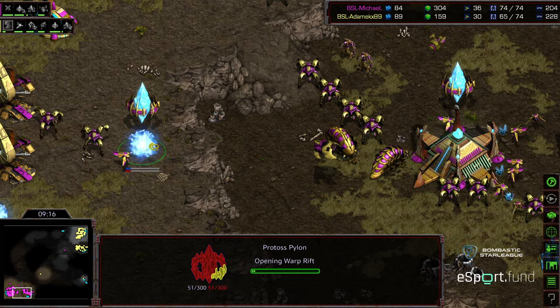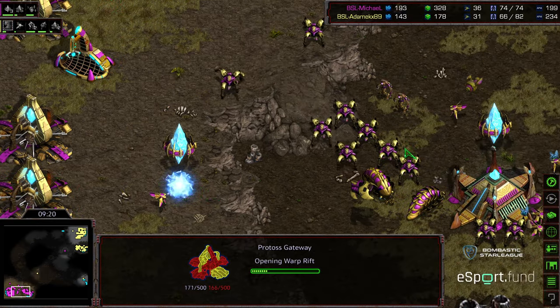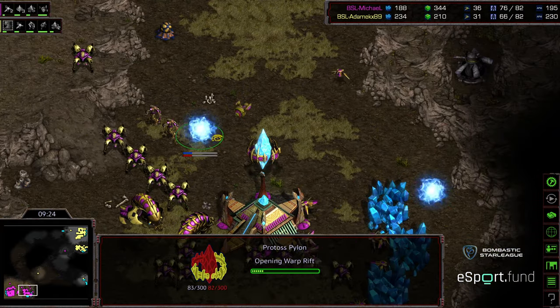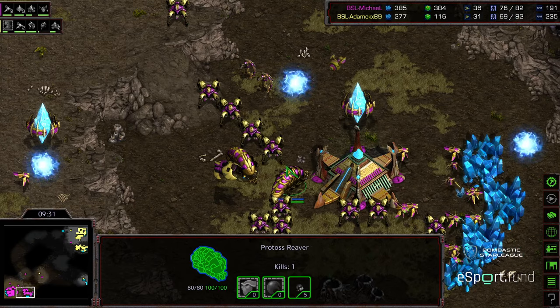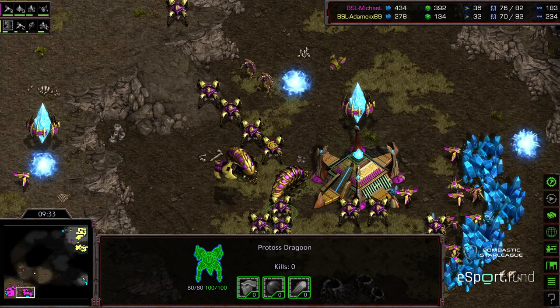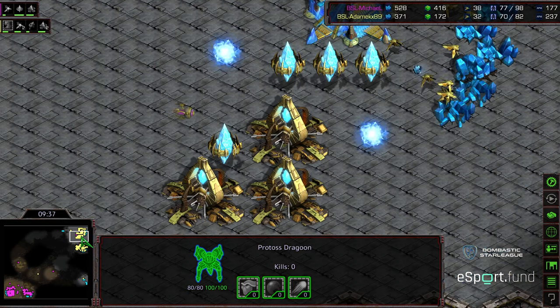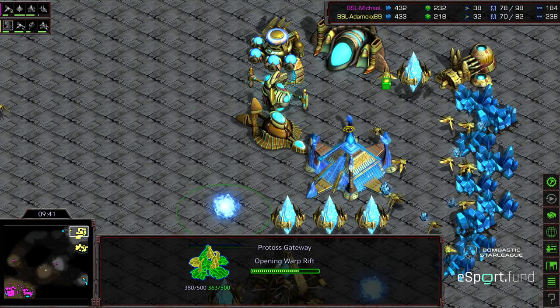Adame significantly behind in the overall probe count, primarily because it's been two nexuses producing against one. There's the additional gateway from Michael. With this amount of vision he should feel comfortable. I don't like this pylon placement though — I think he's trying to use that as a defensive pylon to clog the barrier, but with Psi Storm I'm a little concerned that's actually going to end up working against him. Fourth gateway, fifth gateway for Adame — so going a little bit more gateway-heavy. And I'm wondering if once zealot leg speed is done, if he's just going to start producing straight zealots and go for an attack into the natural expansion.